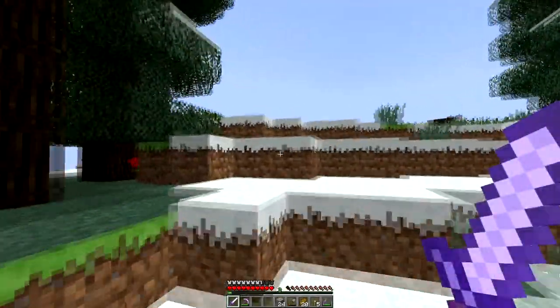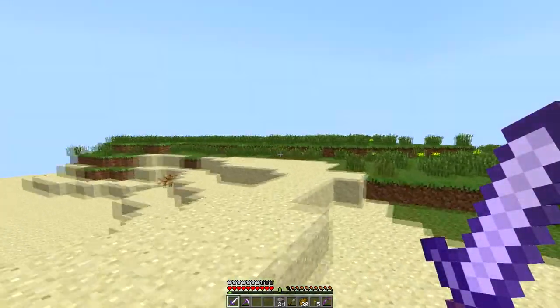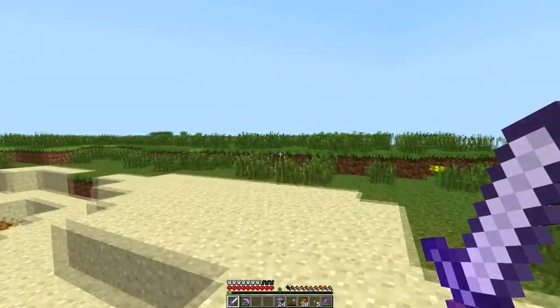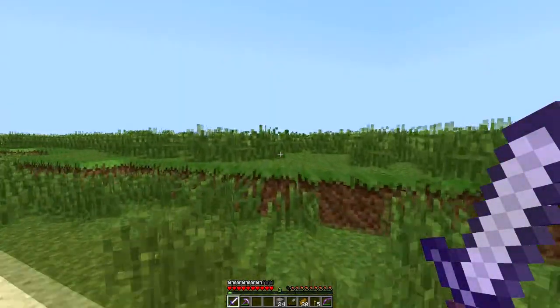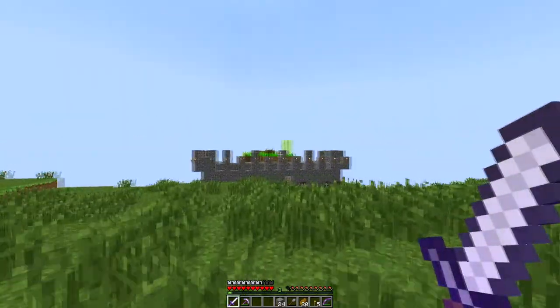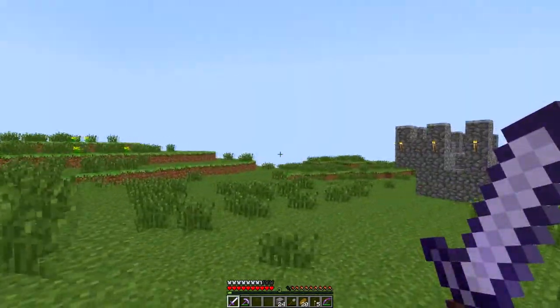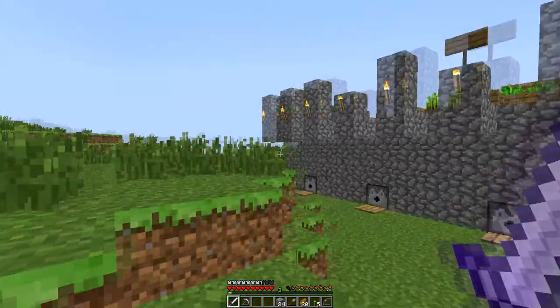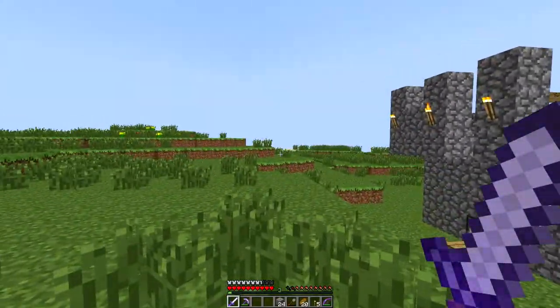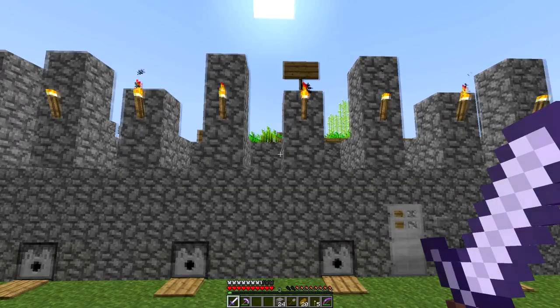We set up a lot of spawn points around the fort and they spawn in waves at night. We also set about two or three zombie spawn points, a spider spawn point, and a giant spawn point. The chances of the giant spawning aren't very high, but for those of you who don't know - for those who played earlier versions - giants are basically huge zombies that deal a lot of damage.